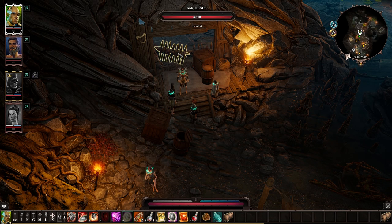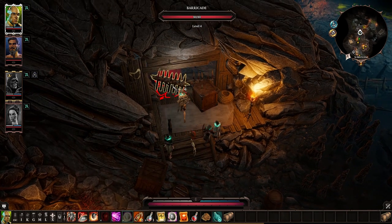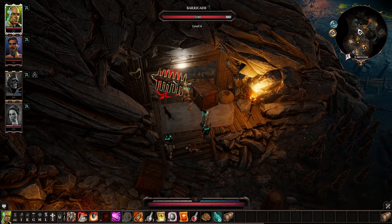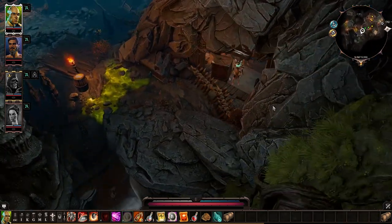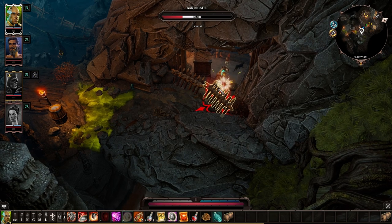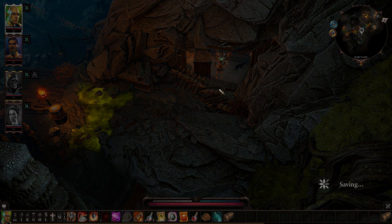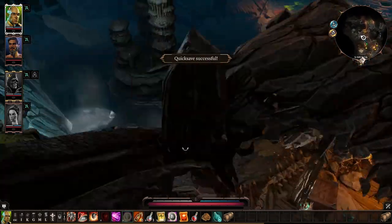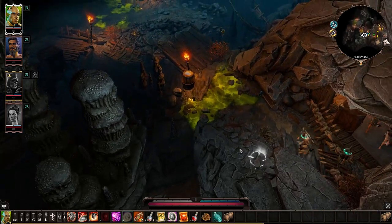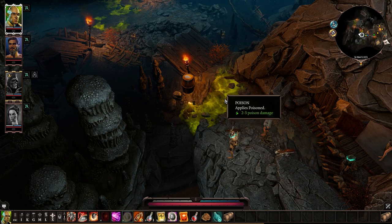Okay, I'll get rid of the barricades I guess. There we go — level four barricade defeated. Good. I quick saved again, I'm paranoid. There's a water barrel and there's some poison over here.